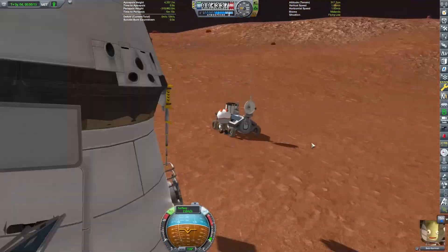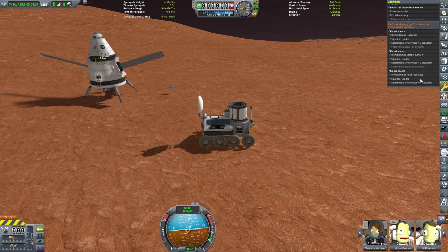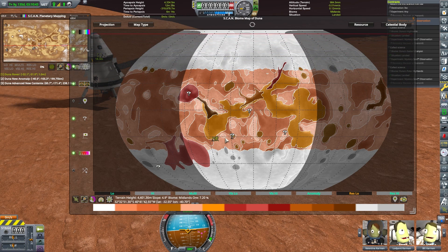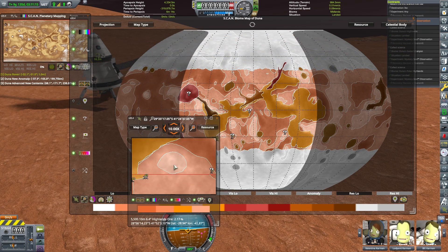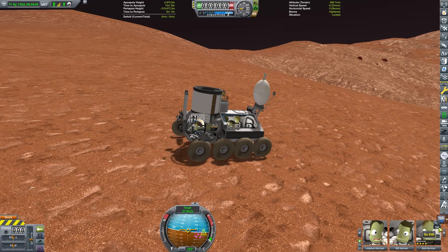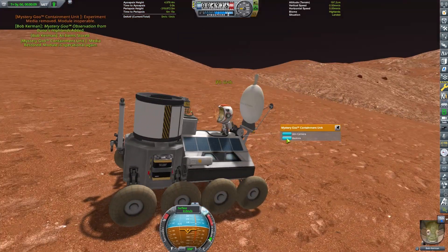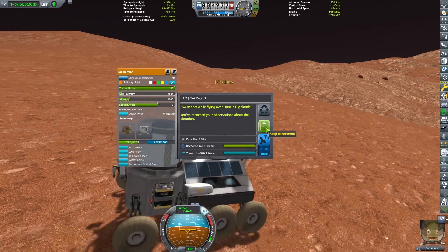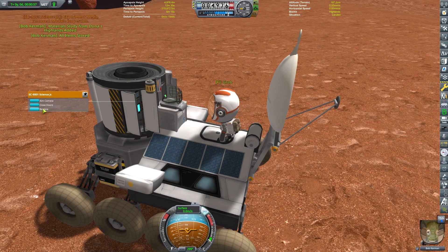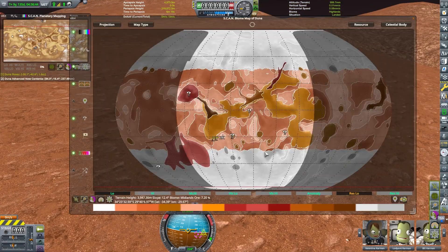Transfer the Kerbals over. This is the Midlands — we've already been to the Midlands, but I can get a little bit more science out of the Mystery Goo and the Science Junior. Now I need to go to three different biomes. I'm going to pull up the ScanSat mod — I've already scanned Duna and done a biome map with ScanSat — so I'll highlight the different biomes I need to go to and create waypoints. Then I use the mod Bon Voyage to just drive the rovers there while I'm in Time Warp. I switch away, and the rovers will go there automatically.